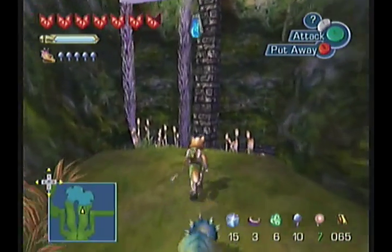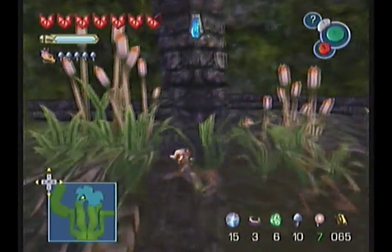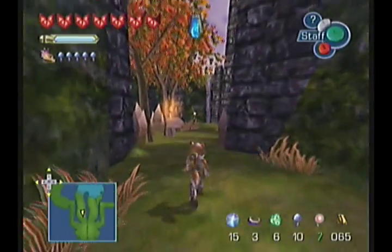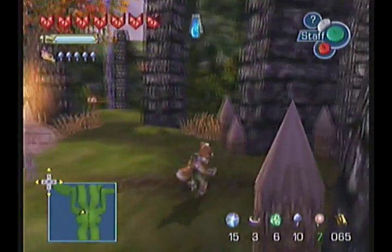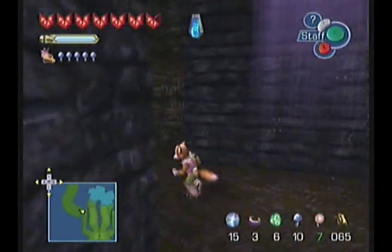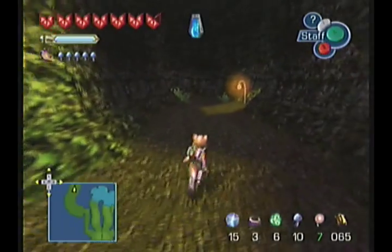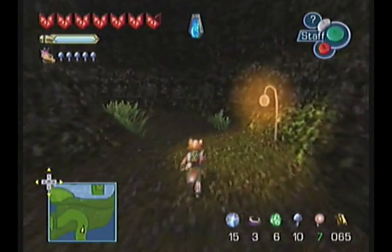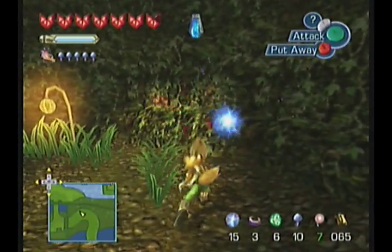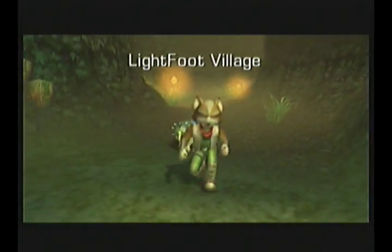Hey everybody, AngryPoncho here, and we are back playing Star Fox Adventures! In the last episode we picked up the fourth and final Spellstone, and now it's time for us to take it back to the Ocean Forcepoint Temple at Cape Claw. We've actually reached 84% complete on the game according to the title screen, and my intent, as bold as it may be, is to finish the rest of the game in this recording session.